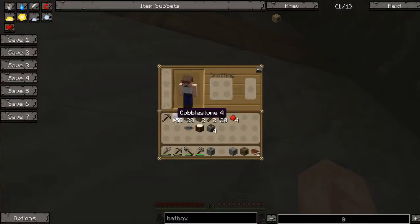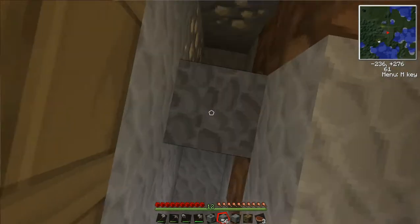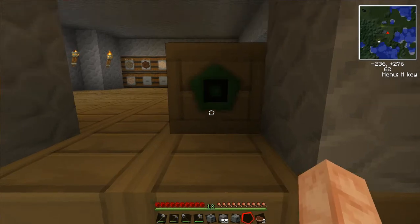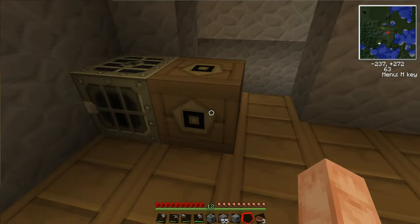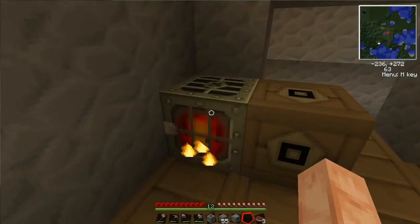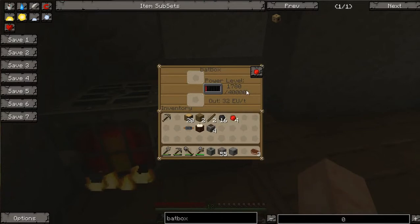The reason I'm going through all this trouble is when I put this bat box down, the side facing me will be green, and this is the side power comes out. The bat box stands for battery box, since it's a large storage unit for electricity. So I put charcoal in the generator and it starts producing energy. Since it's attached directly to the bat box, it transmits the power to the bat box, and we can see the bat box starting to charge up.